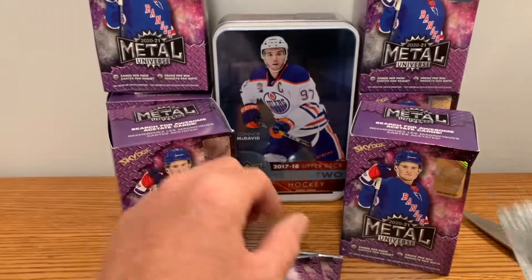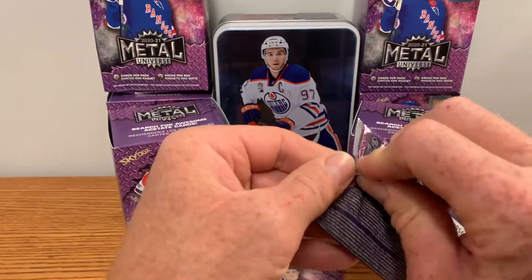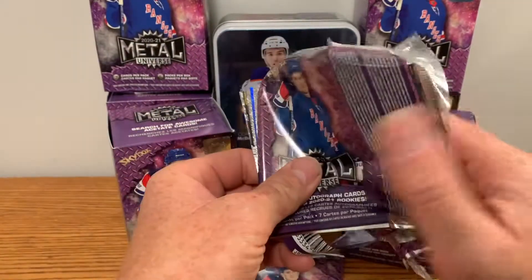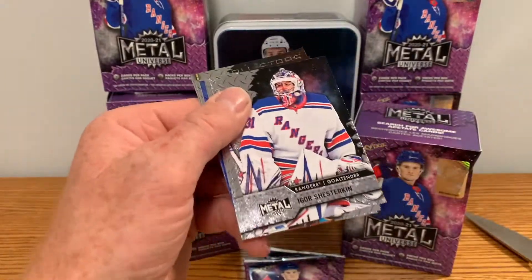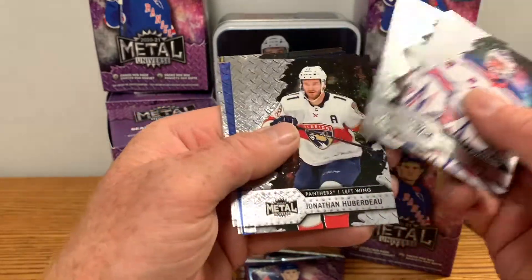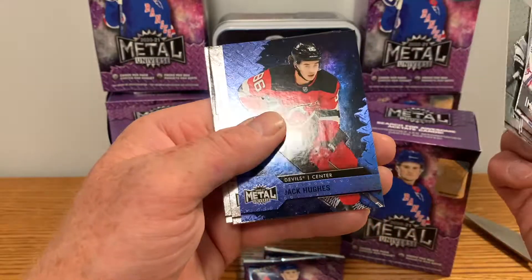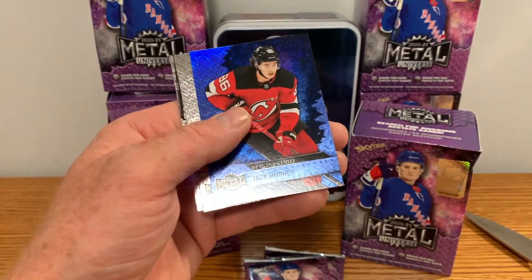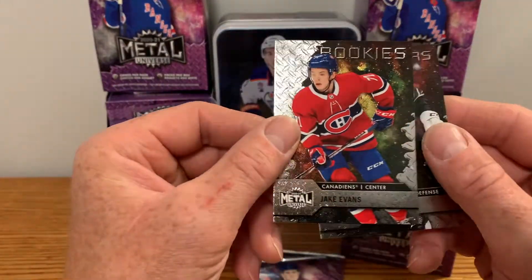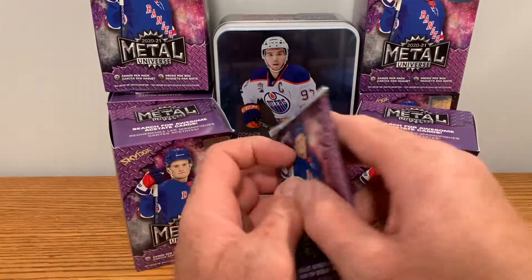We've got a Steven Stamkos 97 Retro — those retros are really nice, that's a cool pull. Frederik Andersen All-Star. You know, these blasters are good — even for retail they're a good product to buy. Igor Shesterkin, Evander Kane. Jonathan Huberdeau, Anze Kopitar, Jack Hughes blue parallel — nice card. Jake Evans rookie and Roman Josi All-Star.